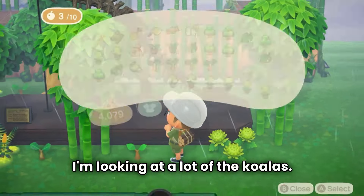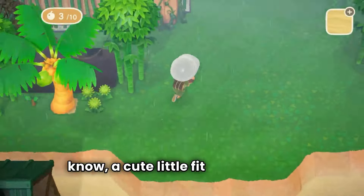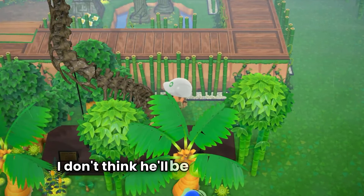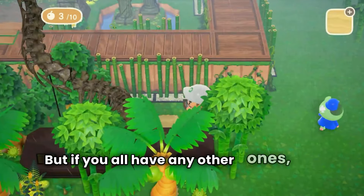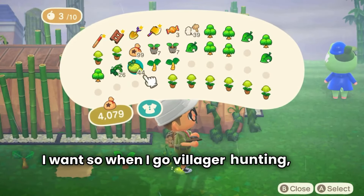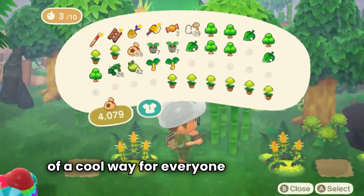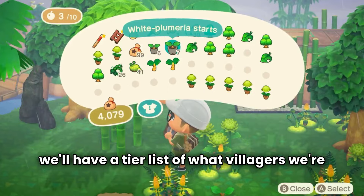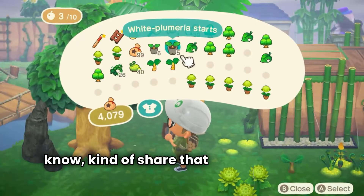I think I know at least four villagers I want to get at the moment, but y'all might have some off-the-wall ideas I don't know of. I'm looking at a lot of the koalas — I feel like they'll look good. Maybe June? I feel like June would be a cute little fit to the island. I was contemplating Chester at one point, but I don't think he'll be that good of a fit. I'm going to be trying to make a tier list of who I want, so when I go villager hunting I'll have a checklist. If I do live stream, we'll have a tier list and it'll be really exciting to find someone together.